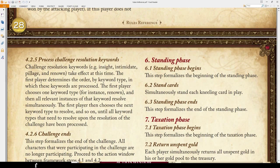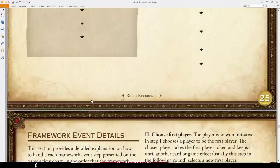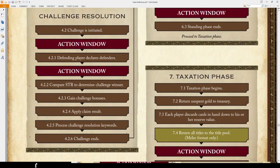Once you get to this point in the challenge resolution, you compare strength and determine the challenge winner. At this point, it's important to note that Catelyn would stop any card that says 'reaction: when you win a challenge' — you can't play that because Catelyn prevents it. Then you gain challenge bonuses: an unopposed challenge gains a power, winning against a rival gains a power. Then apply claim result — discard a card from your hand, gain a power, or if it's a warfare challenge, kill a character.